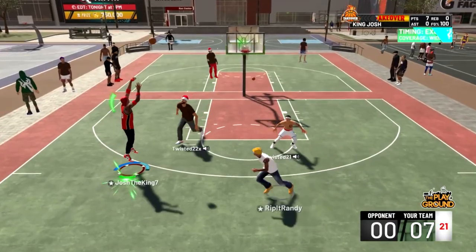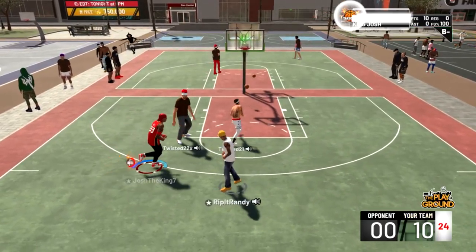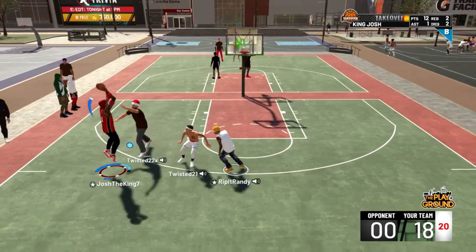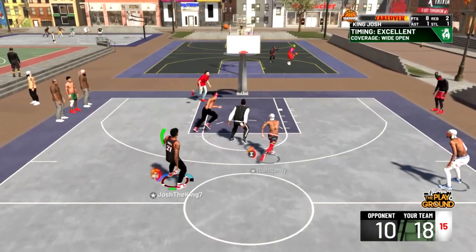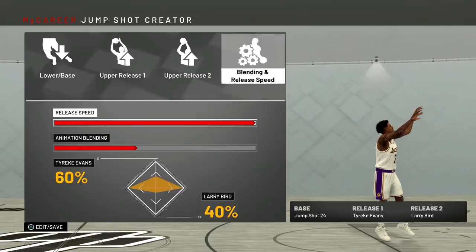But anyway, that's enough of the talking. The jump shot is base 24, release 1 Tyreek Evans, and release 2 Larry Bird. I have it on the quickest speed, with Tyreek Evans at 60% blending and Larry Bird at 40%.